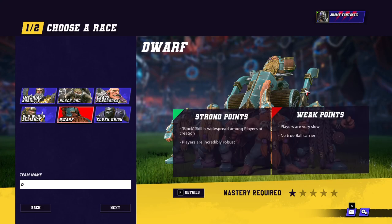Hello everybody, welcome to my Dwarf guide for Blood Bowl 3. Let's see what Cyanide says. Block skill is widespread among players for strong points — yep, it absolutely is. Players are incredibly robust, they are. Armor 10 plus and Thick Skull. Weak points: players are very slow — yes, they are unbelievably slow. That is the massive thing. They are slow and aren't agile, so that is such a massive, massive weak point. You've got to play around it at every stage of the game.